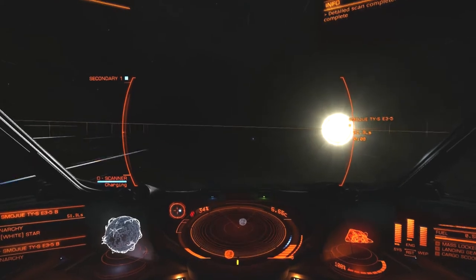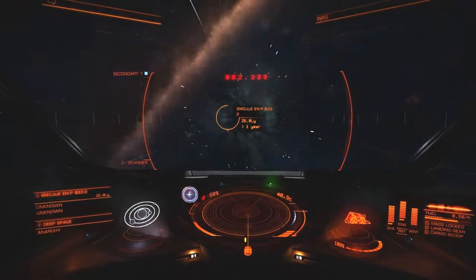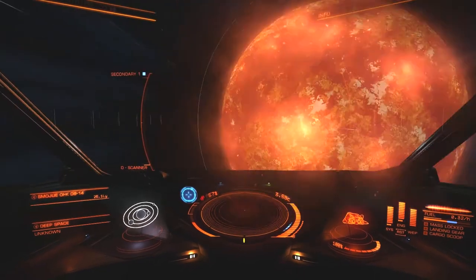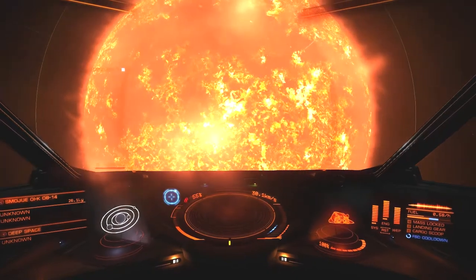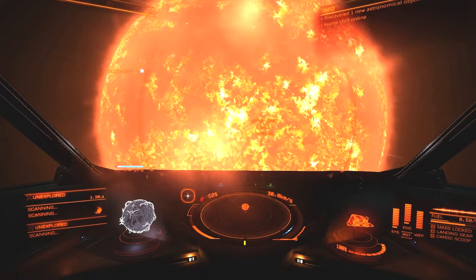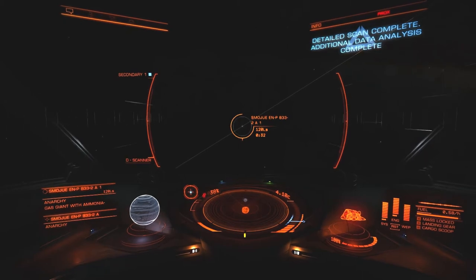On to our next interim destination on our way to Thor's Eye — Smudgeway XE-R E4-1. Along the way we're also going to hit two other B-types. The coordinate for our next destination is negative 740, 95, and 3630 — meaning we are 3,630 light years into the galaxy. This is an M-type and I explored one of its planets. This is B-33-2, EN-P, B-33-2, with one planet that I take care of — an ammonia-rich gas giant.